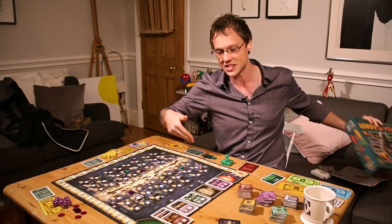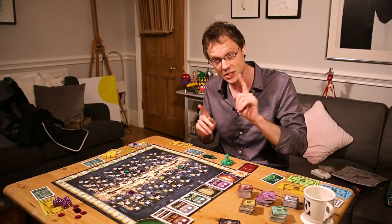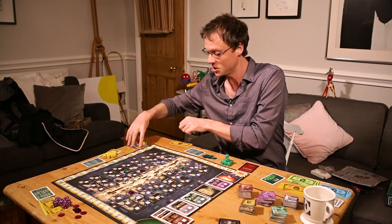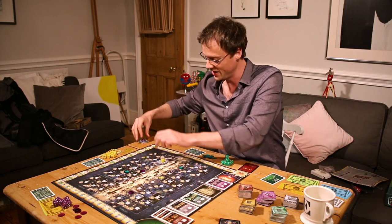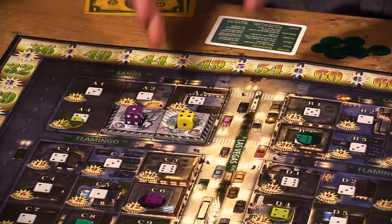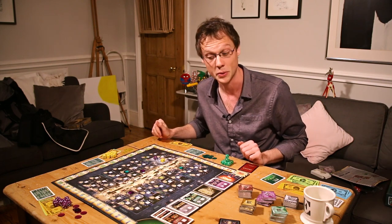Three players have got some lots in Las Vegas. They've got some money based on the lots they drew, all that good stuff. For the purpose of this example and teaching you the game, I'm just going to bung a quick example casino over here. Say hello, example casino. That's going to help me explain how the game works, but obviously when you start playing Lords of Vegas, you will have no casinos on the board.